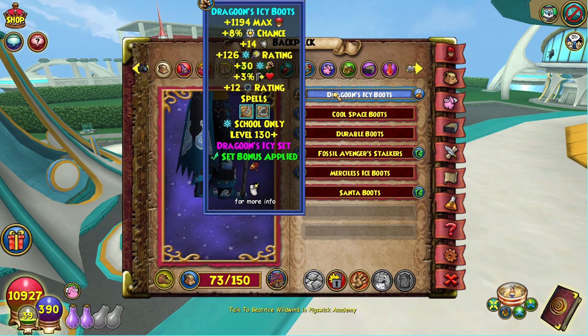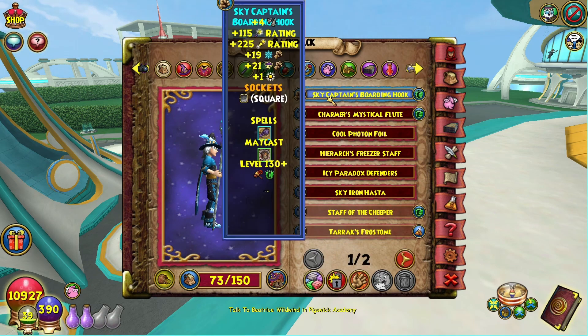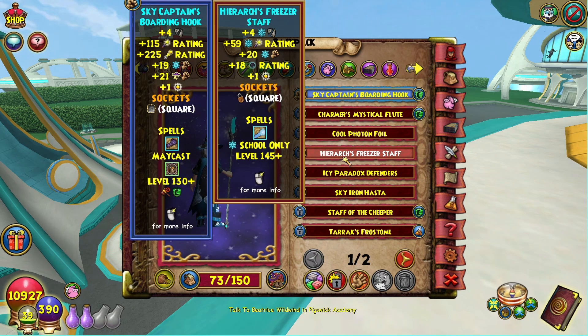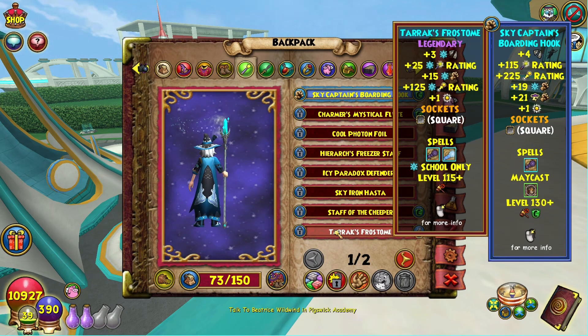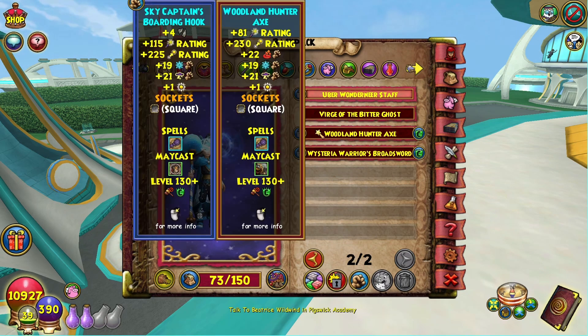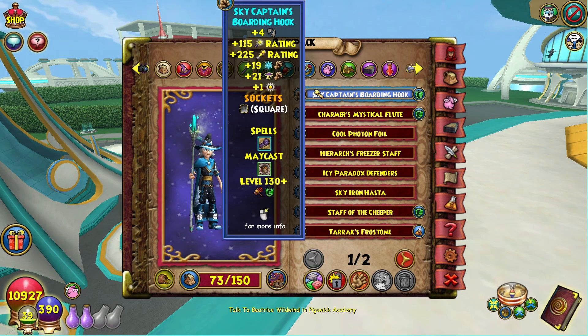For boots, since we're running Dragoon hat we're running Dragoon boots — you get the nice blade, sharpen blade, potent trap. For a wand I'm running the Sky Captain's Boarding Hook at 131. This is a crowns item. I don't like to showcase too many crowns items, but the supreme wand is definitely good — you get two more damage and make up for some lost damage elsewhere, though you get less crit. Ice doesn't get pierce anywhere, which is kind of why I went for the Sky Captain's Boarding Hook. There are a lot of options — the Uber staff and others are basically all viable. This school really struggles on this front, so I wouldn't worry too much about having a perfect wand setup.